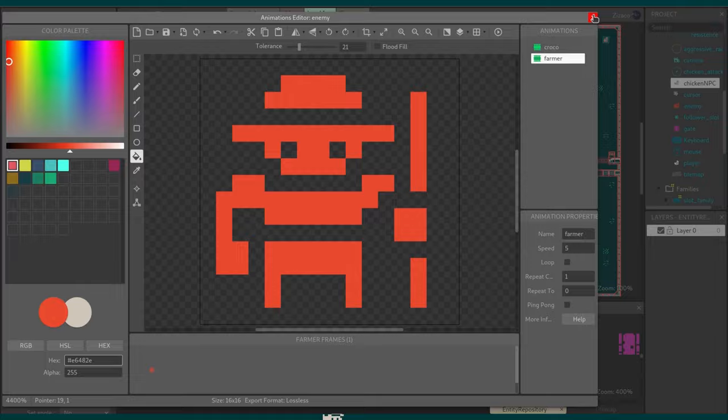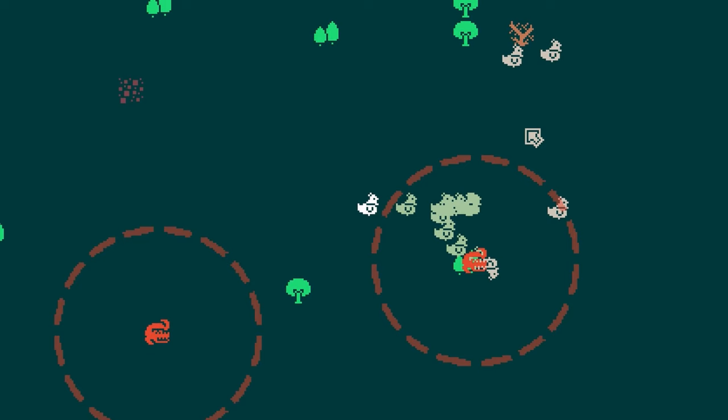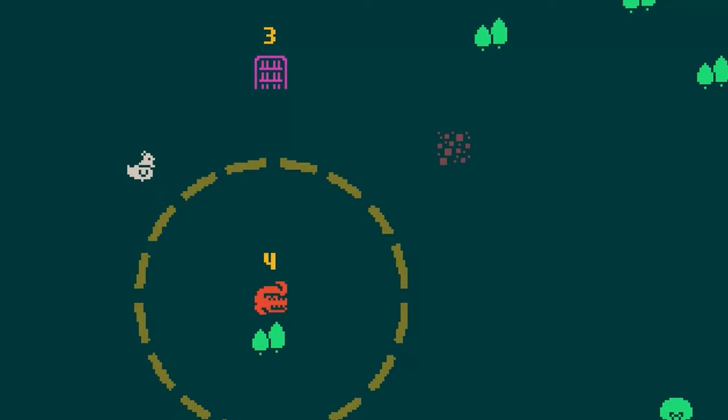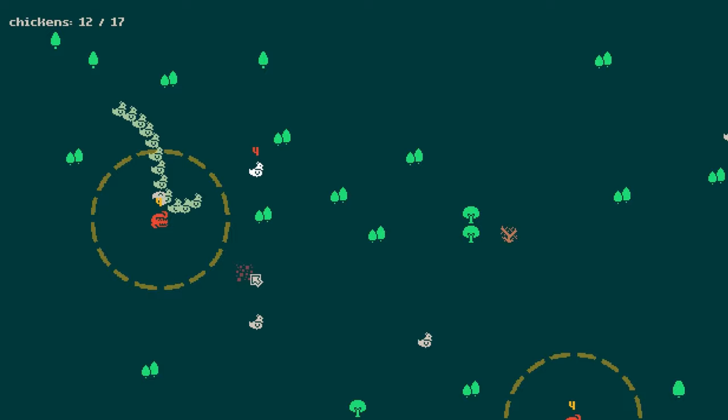You can only beat the enemies if you have the right amount of chickens in your army. Three hours deep and the enemies are ready to attack you. I made a simple UI to let the player know how many chickens they have, and I also made the resistance of the enemies and the doors visible. That way the player has an idea of where to go and if they should fight or flight.